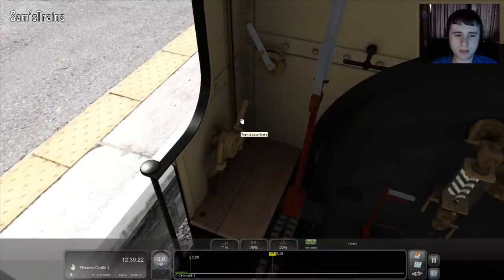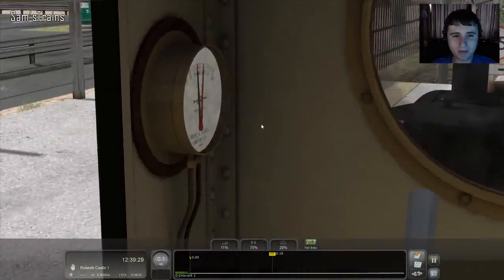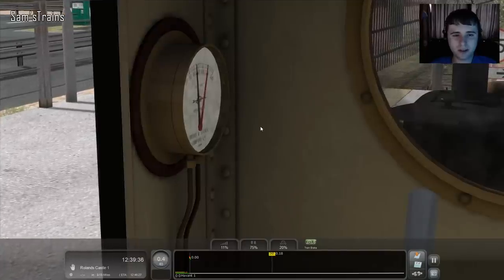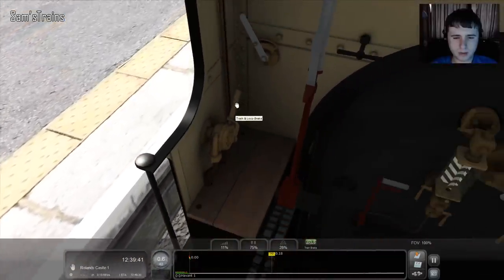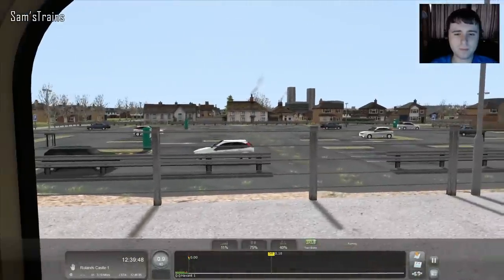We'll release the brakes, and I can see by the platform that we're moving — so that's pretty exciting. It's not easy to see the brake gauge I must say, but we can just about see it. As soon as that settles I'll set the brakes to running and save a little bit of steam. There we are — that looks like we've done the job. Goes to running — there we are.